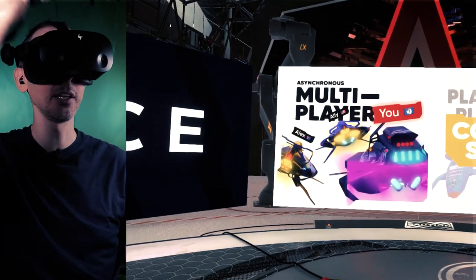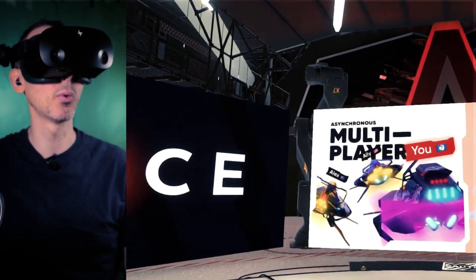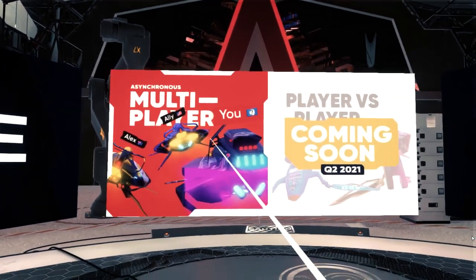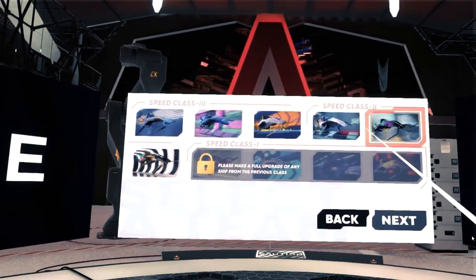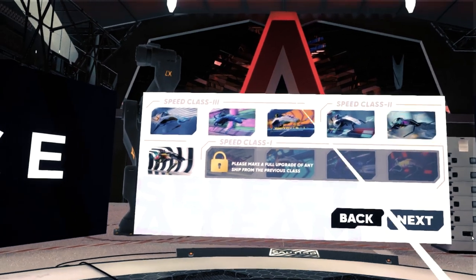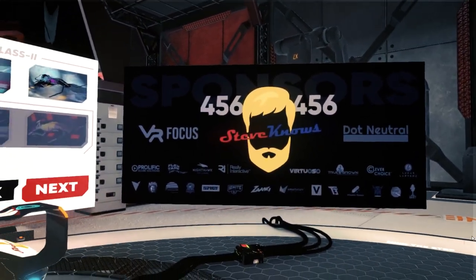It's a pretty cool area, and all you have to do is bring your controller to the screen. Player versus player will come later, apparently in Q2 of 2021. At the moment you can play against what it says is multiplayer but I think it's the AI. When you click through, you're greeted with a car selection screen — at the very beginning you only have three cars, and then you have to unlock them. I unlocked another three, so you can choose, for example, the Steve Knows space car, which is pretty cool.